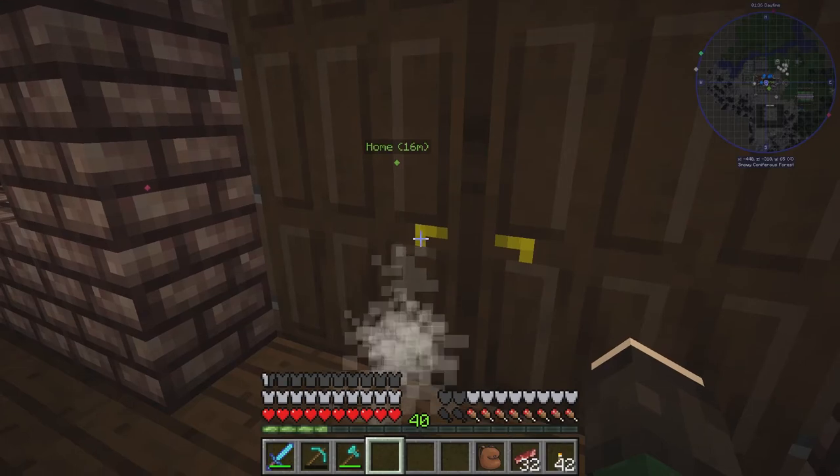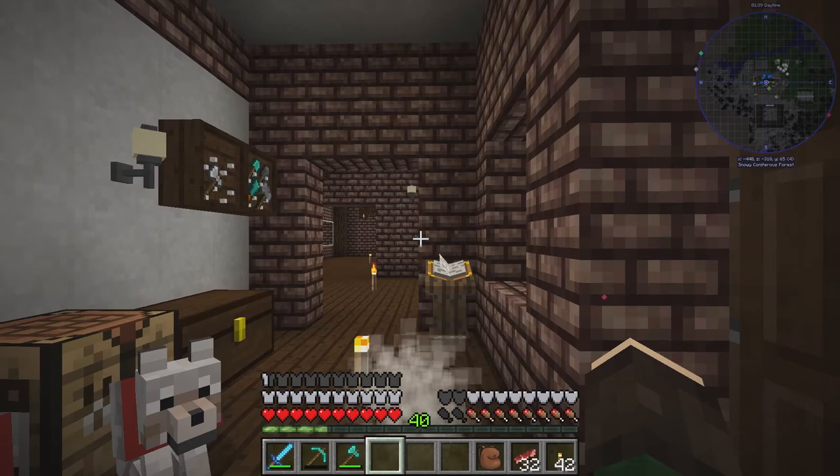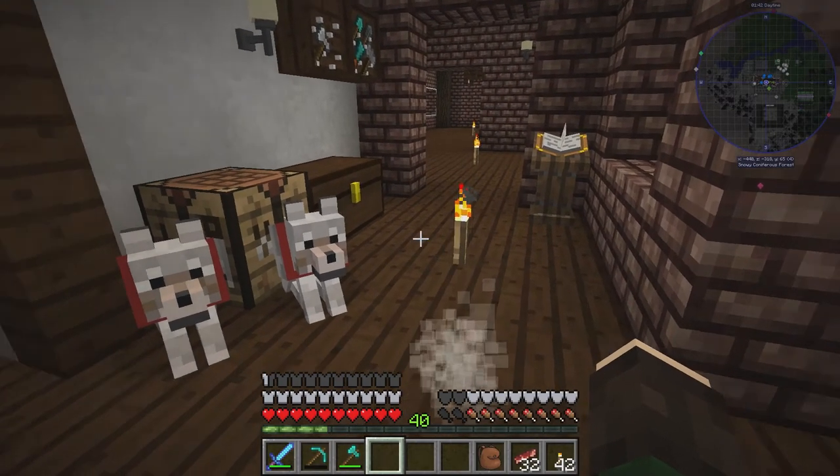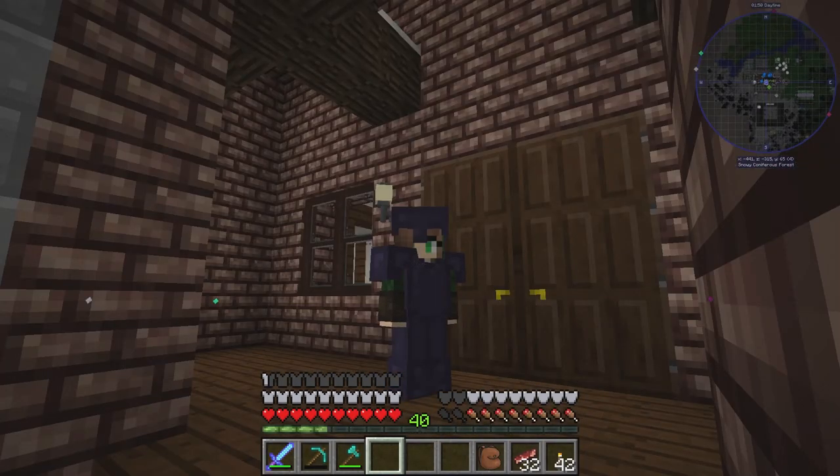I want to go find a village, get some more books, enchant the books, and then use the books on the axe — that's kind of what I'd like to do. Now I remember what I wanted to do today: I wanted to get started on our orchard!